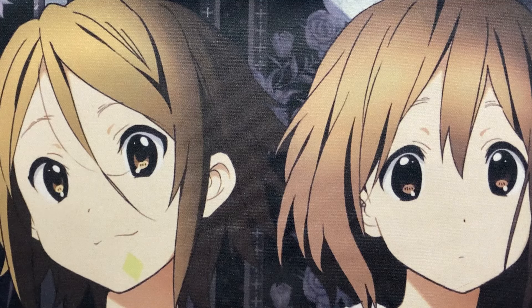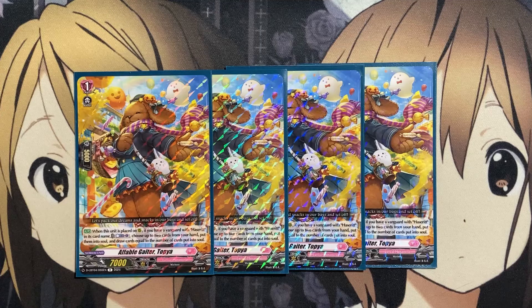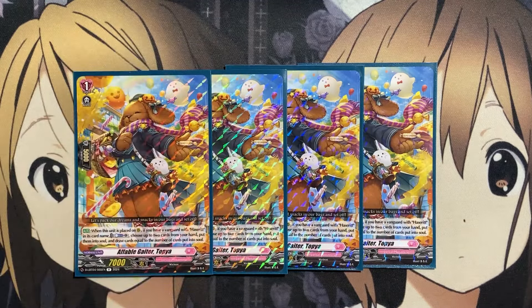We do run a good number of grade ones in the deck with a good variety, being below 8k power as well. Our newest one from Trick or Trick is Affable Geiter Tapia. When placed on rearguard, if you have a Vanguard with Hacerit in its card name, Counter Blast 1, choose up to two cards from your hand, put them into the soul, and draw cards equal to the number of cards put into the soul. This helps with sifting and draw power to get to more important cards. It's a 9k grade one, but you'll get the 2,000 attack point boost thanks to Hacerit, making it a more viable boost against your opponent.